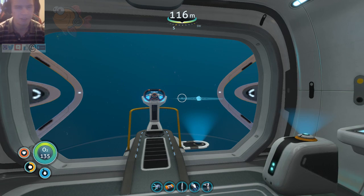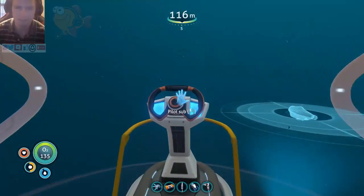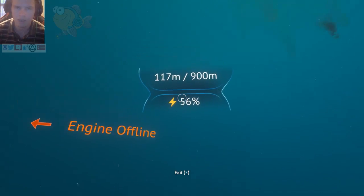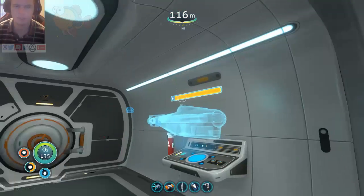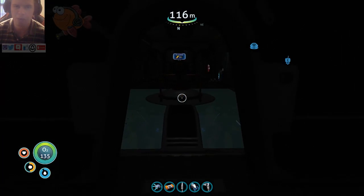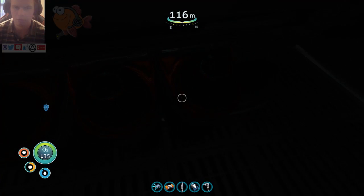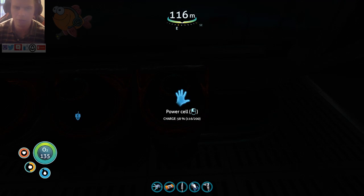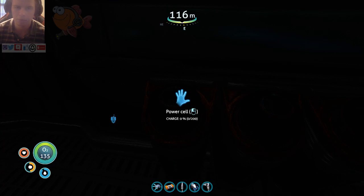Back to Subnautica. Today we have a full list of things to do because I'm still trying to find that diamond. As you can see, we can't find it. We have 56 power left, so our power supply is running down. I'm trying to use less power. We have 116 power on this power cell, 200 on another, and about none in this one.